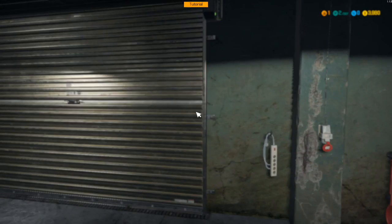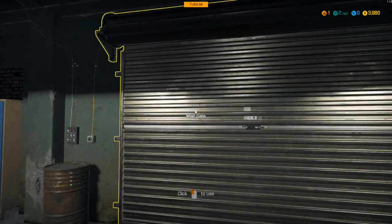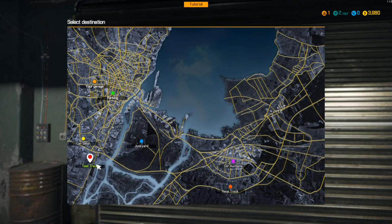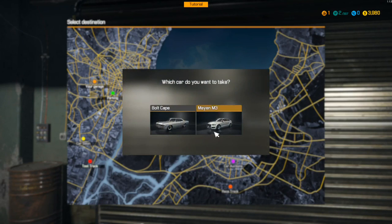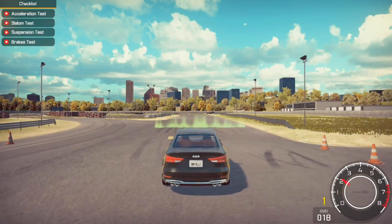Once you're done with that, you're going to head over to this garage door — either one, doesn't really matter. You're going to click on the main gate, click on it again, and then click on the test track and select the car that you want to test drive, which is the car you just put oil in.